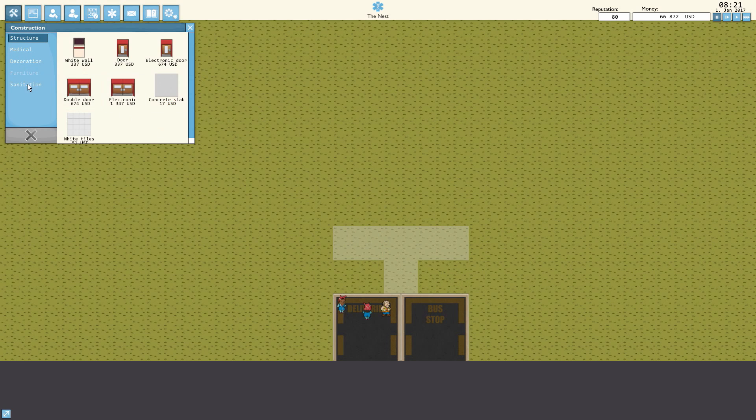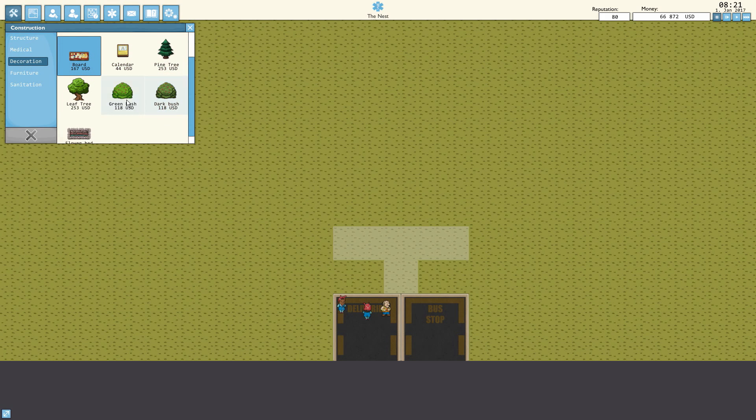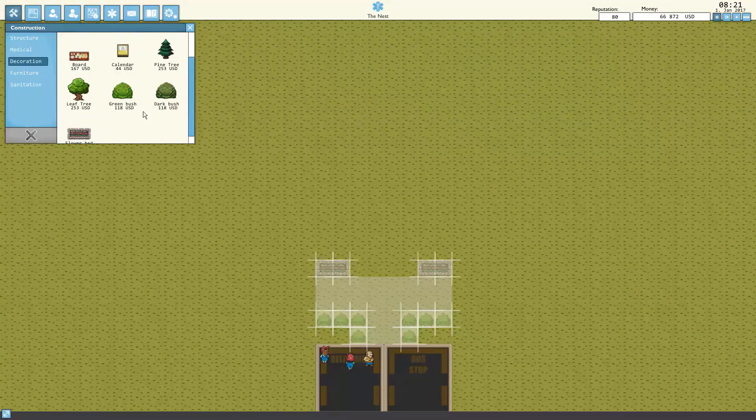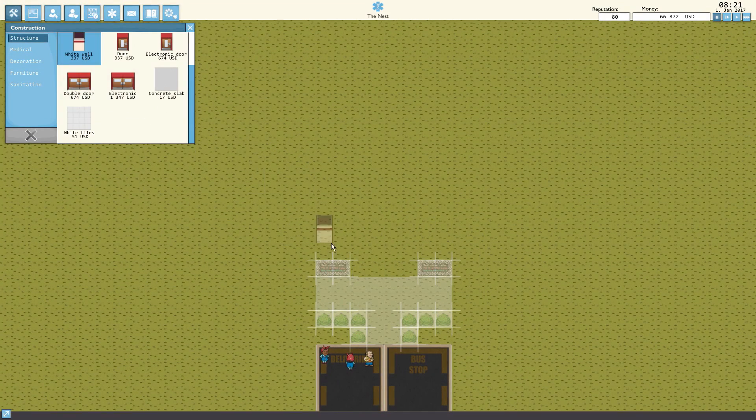We'll also go with maybe a decoration — some green bushes lining us up like so, make it nice and pretty for the people to feel welcome. And then we'll probably have a flower bed somewhere over here. We'll do it like this, and we'll have a wall here with double doors. That works out pretty fine, so let's go to structure now and do white wall.